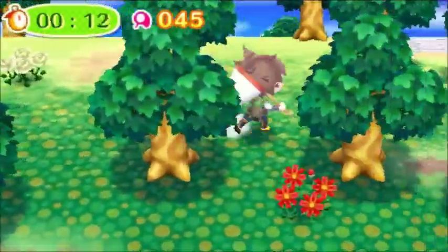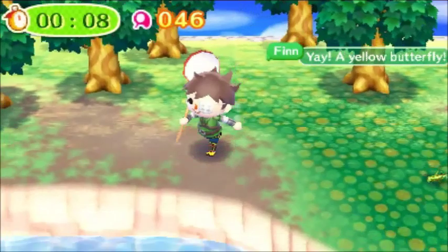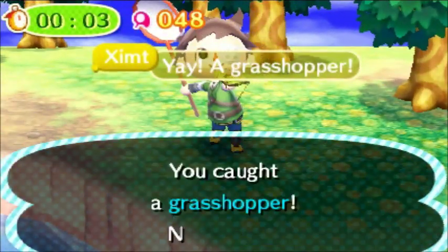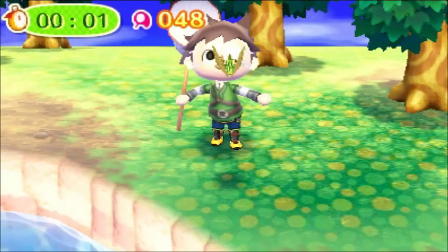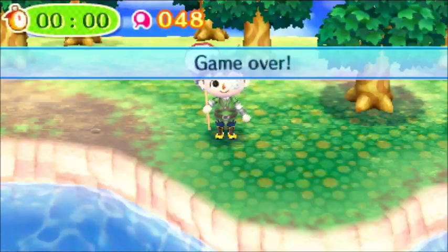15 seconds left, 13, 12, 11, 10, 9 — Finn got a yellow butterfly, very good job. Inca got a long locust. Tim has caught a grasshopper. Very good job, Tim. 1... 0! Very good job, guys. Let's see what the results are.